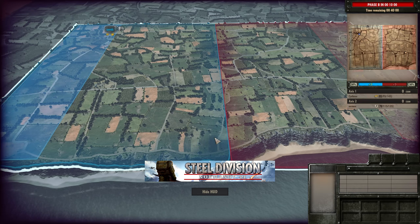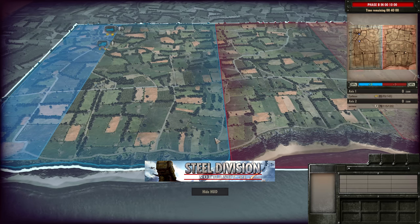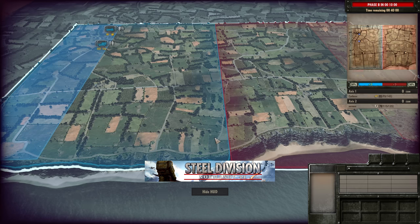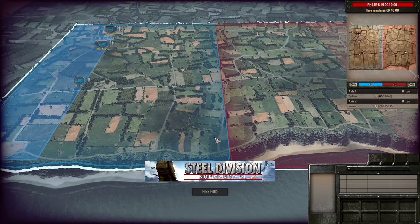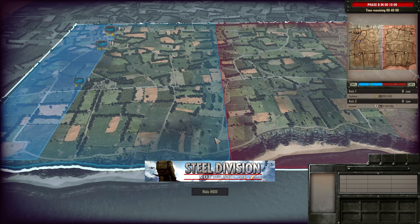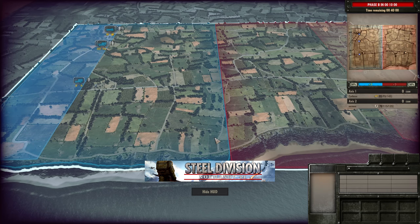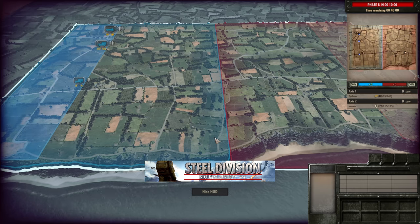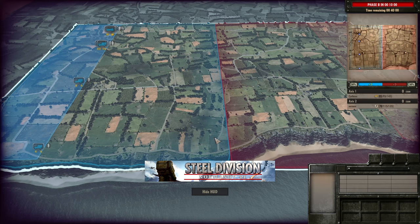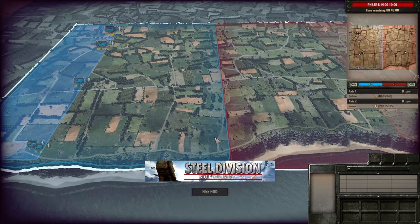Interesting choices for the tournament because they have to consistently use these divisions throughout the entire thing. The Third Falschirmjäger is very good on certain maps, but there are some pretty dreadful maps for it, so Corbo is definitely going to have to control that with the pick-and-ban map phase in this tournament. The player who wins a dice roll picks the map and the other person bans two maps, so picking the map is probably an advantage, especially for the Third Falschirmjäger.